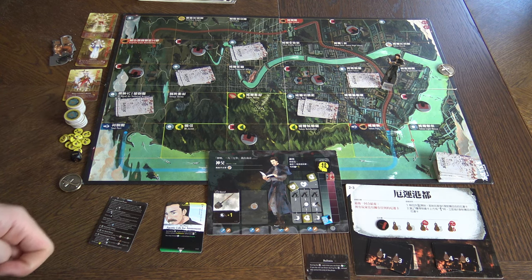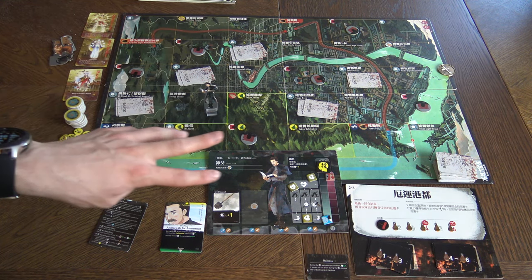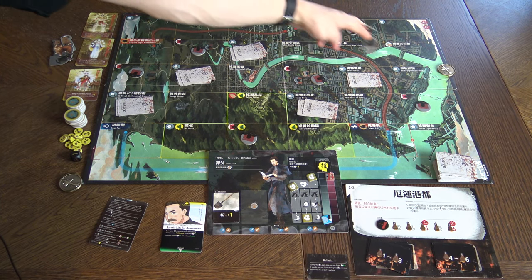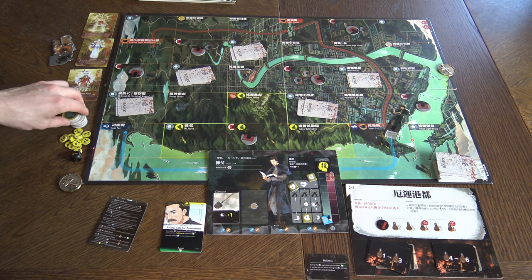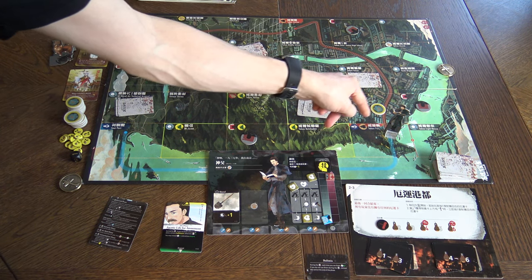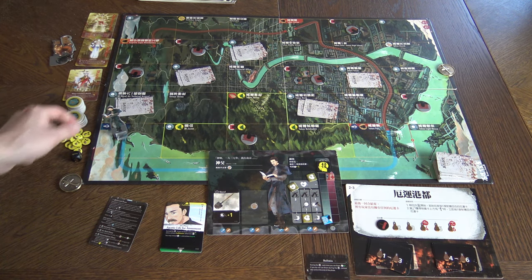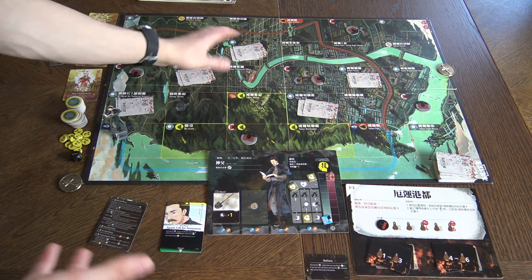There are also mountains: moving onto the mountains costs two movement points, moving out costs only one. You can also use rails to move — for example, moving from one end of the railway to the other using the railway station. However, if there is a raid token on any space that the rail crosses, you cannot use the railways. Similarly with ports — you can use the sea port to move from one space all the way to another.